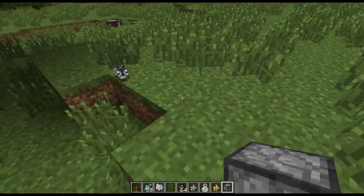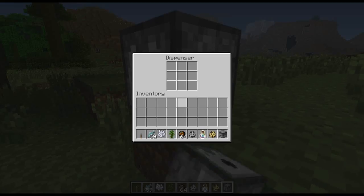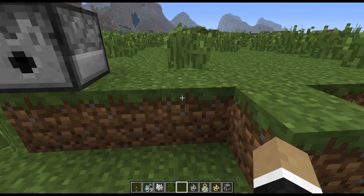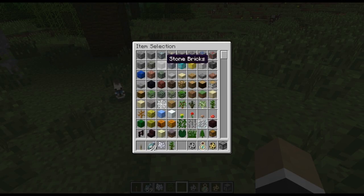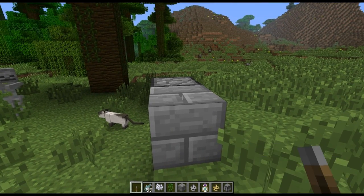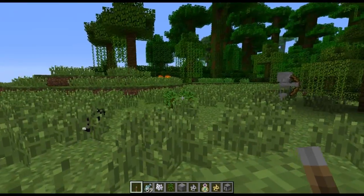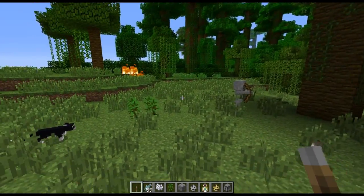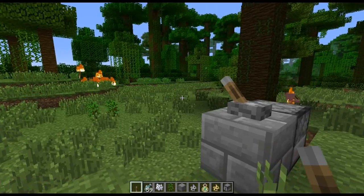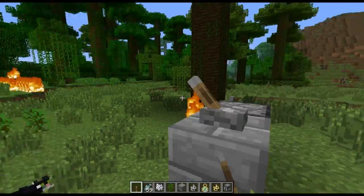Dispenser textures have been changed — not really too big of a deal — but there's this new item called a fire charge. You can place it in the dispenser, add a lever, and if you activate the dispenser it'll fire like a ghast-type charge. And then we're going to catch the entire jungle on fire — and yep, this is too much fun. Pyromania.